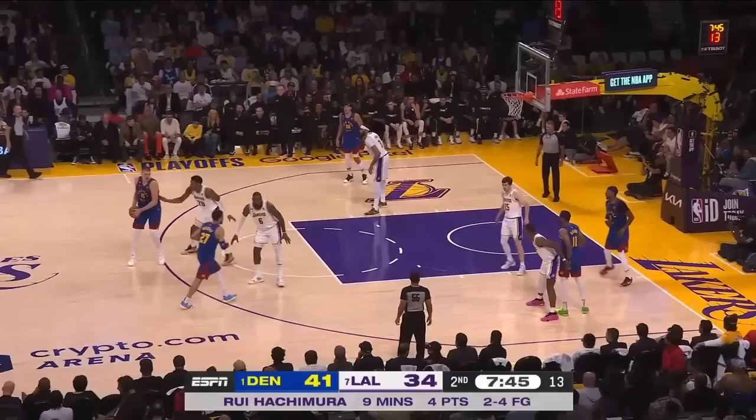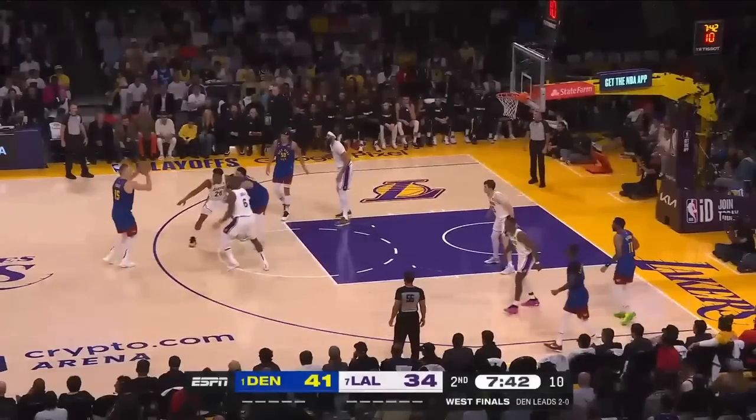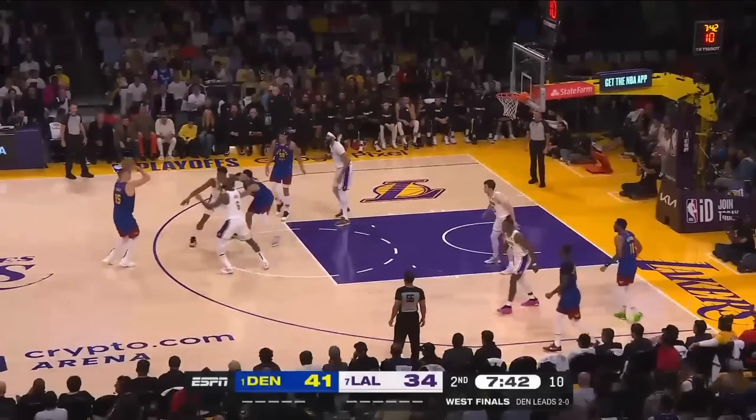You absolutely cannot ignore Nikola Jokic on the perimeter. Jamal Murray is going to set a screen. If Nikola Jokic dribbles and comes off the screen, then LeBron switches. Until then, Rui Hachimura stays home and LeBron stays home. Instead, the Lakers are switching — Jokic hasn't dribbled — so now he's just open.